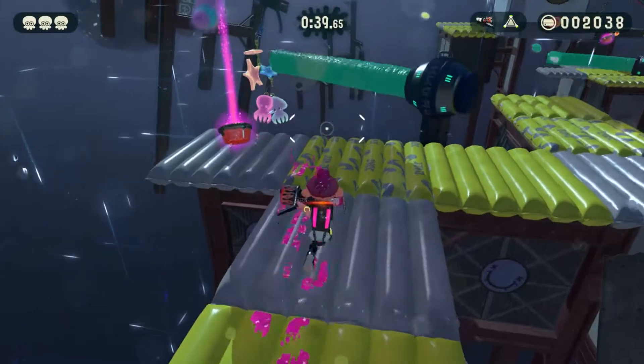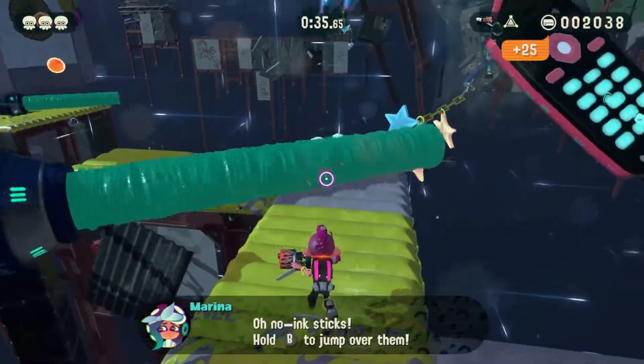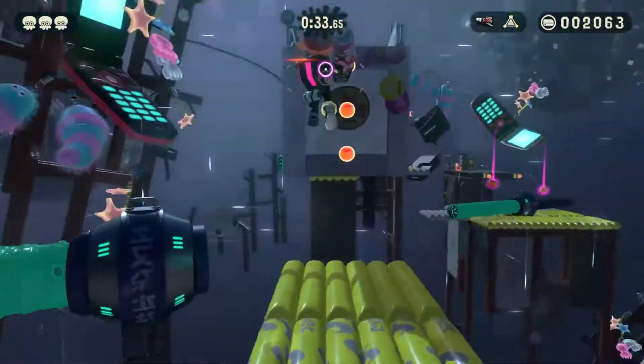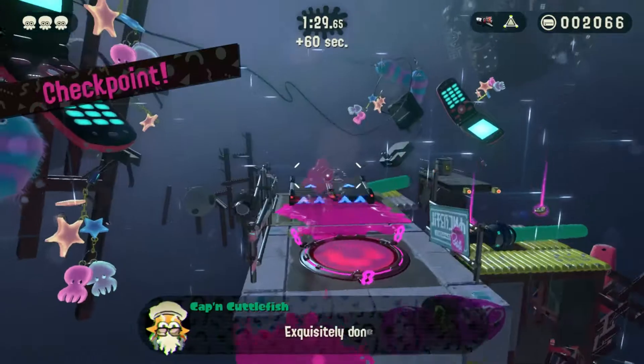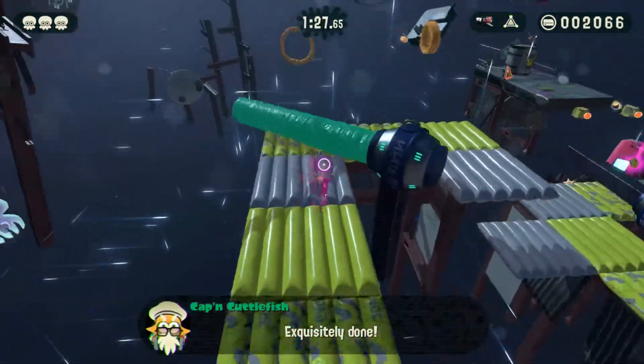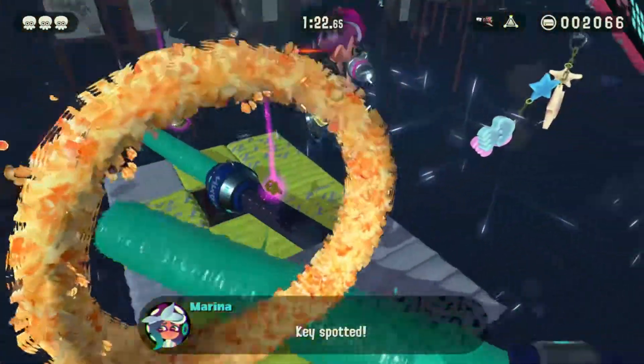There's an ink stick too, which is going to be also problematic, but I could just do that — it's a bit easier than with the baller, honestly. I'm going to have to also get used to saying octopus form instead of squid form.